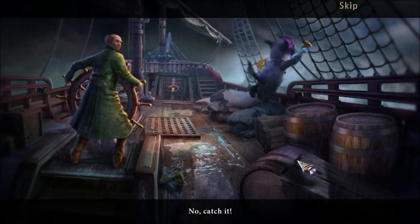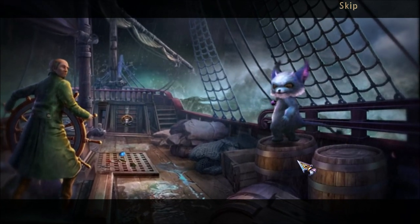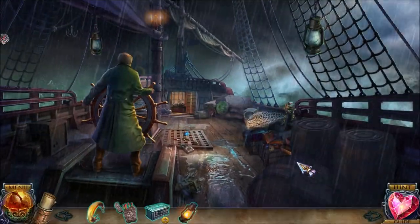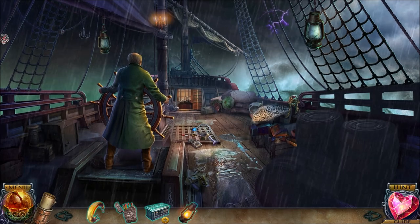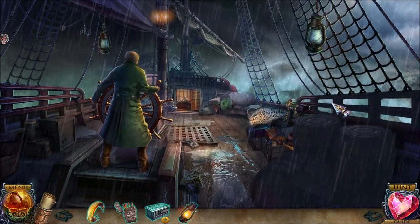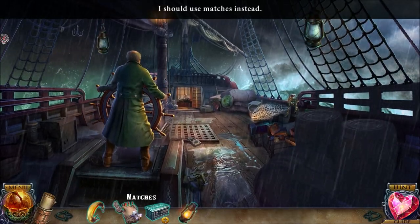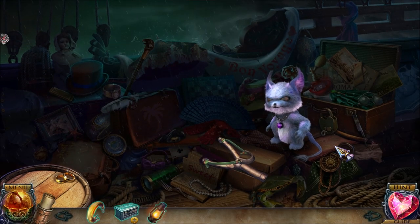It's a monster! No! Catch it! I do not like that little monster. It destroyed the map and the compass. The compass pieces all fall here — I'm going to have to find the key to open that. I need to get those lanterns lit. I'll use my matches here. Light that lantern in order to give us a hidden objects challenge.